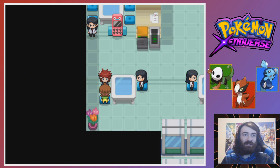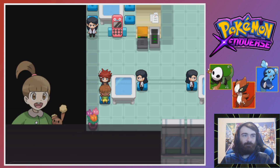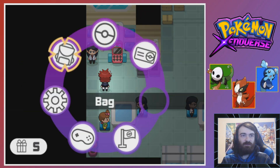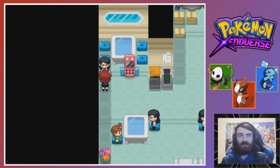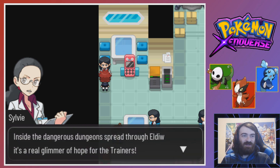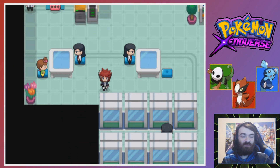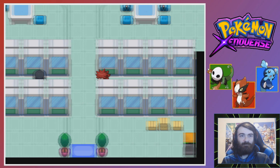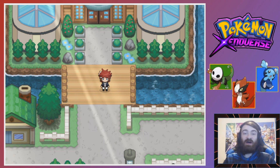If only I had my Pokedoll with me - here you go. That's exactly my Pokedoll that I left at my grandpa's - thank you for bringing it back! Can you tell Granny not to worry? Q and W to change slots - that's different. I don't have anything in my key items anymore so I'm assuming it was delivered. This is a Porygon Center - a device that provides all the comfort of a Pokemon Center for 500 bucks inside dangerous dungeons. They really have made Porygon able to do pretty much anything at this point.